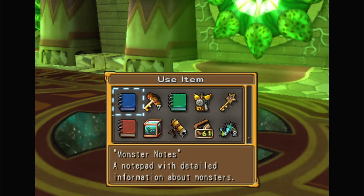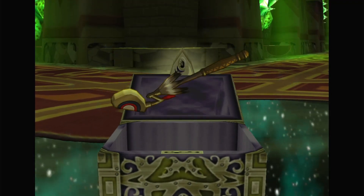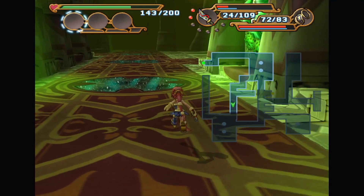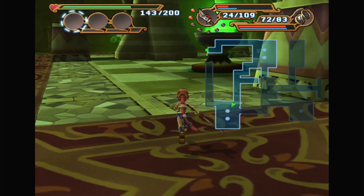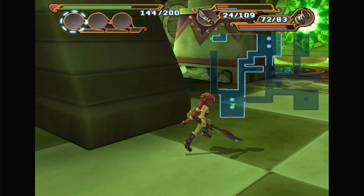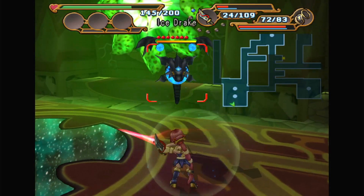Key, treasure key. There you are, treasure key. What's inside? Ah, Falcon. That's... meh. I'll sell that. Not a big fan of the Falcon — I tried it in some speed courses, wasn't a big fan of it. I'll probably be selling that.